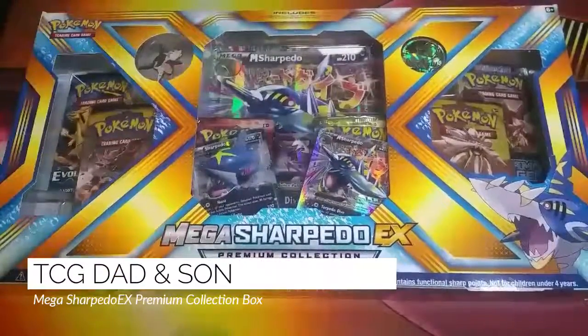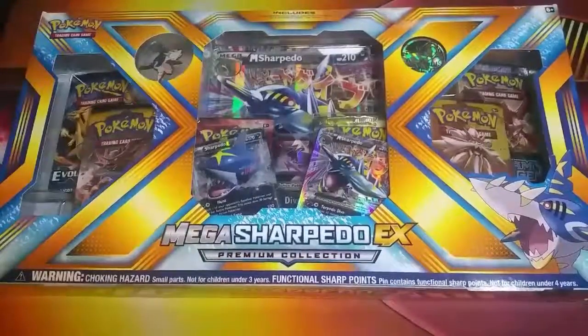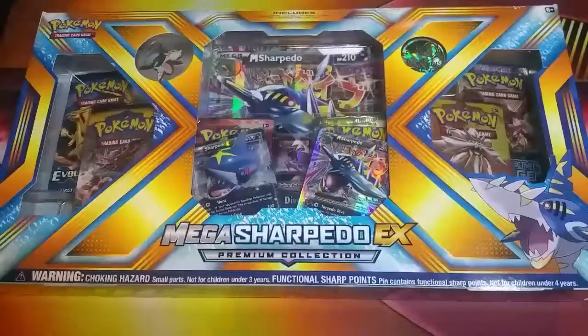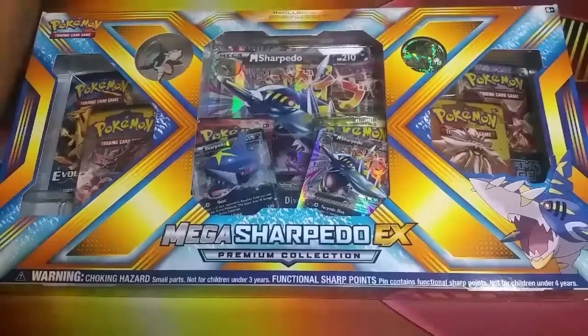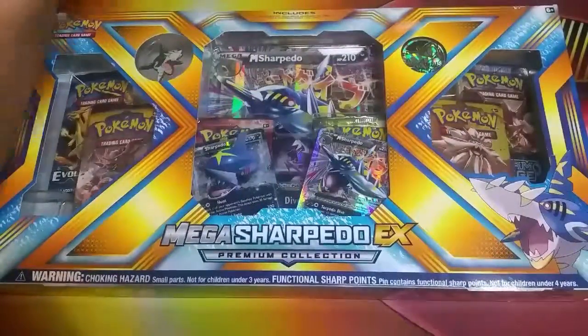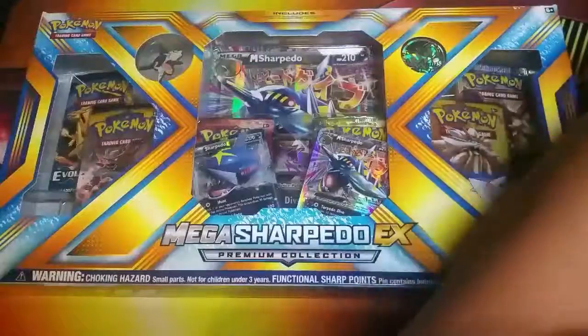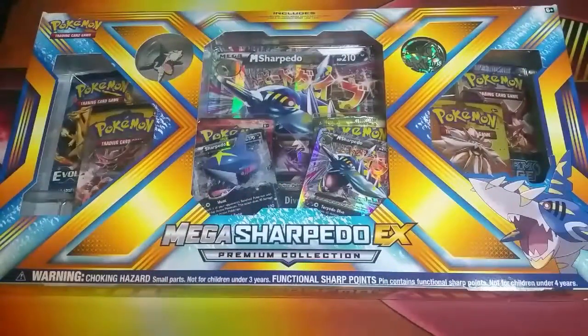Hey YouTube, this is TCGDad and Tom, and today we're going to be opening up a Mega Sharpedo EX Premium Collection box. We picked these up from Target early — these are not even supposed to be released until April 7th. We're going to be doing another video of the Mega Camerupt, and we just filmed a video of the treasure tin for the Sun and Moon collection, so let's go ahead and open this up.